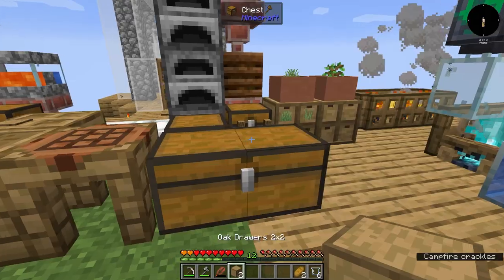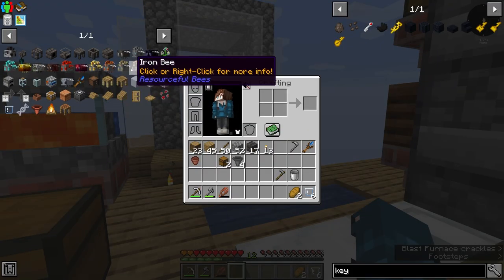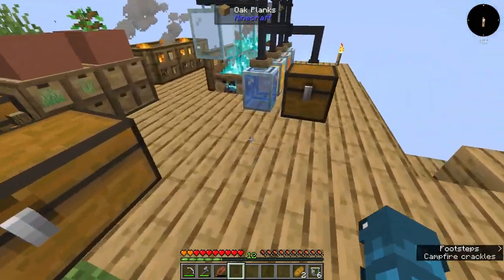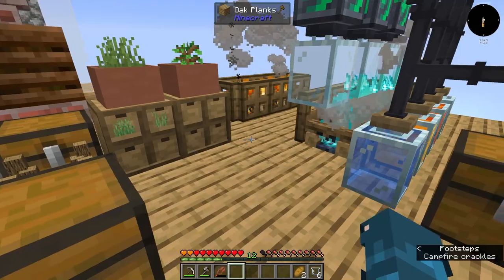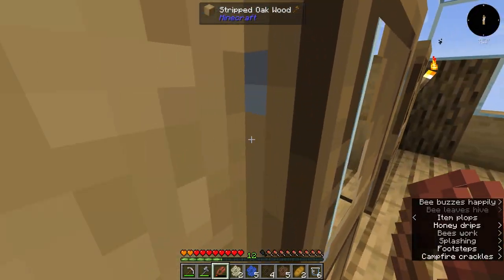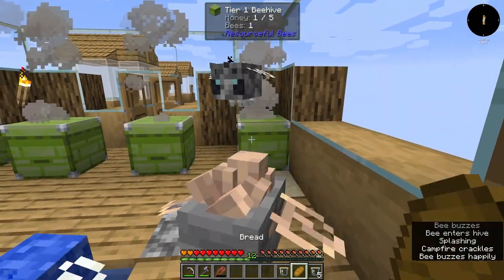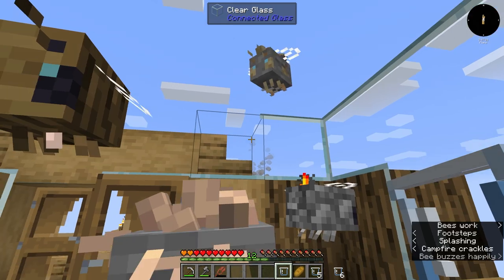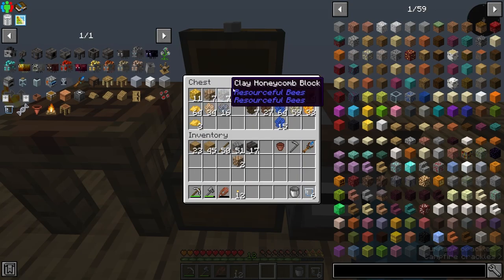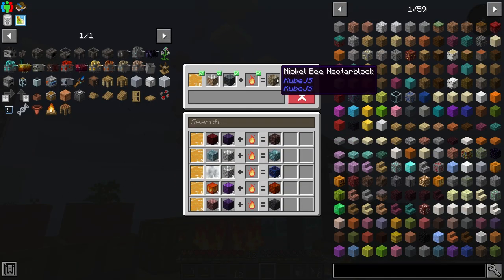Something I love about this bees mod is that it definitely encourages you to multitask — getting the metal bees ready while working on Tinker's Construct, so we can start on Botania, so that while that's going we use hopper pots. It really keeps the mind turning! Let's check on our seared bee — very nice. And another nickel bee! Oh my gosh, look at those pretty little blue eyes.